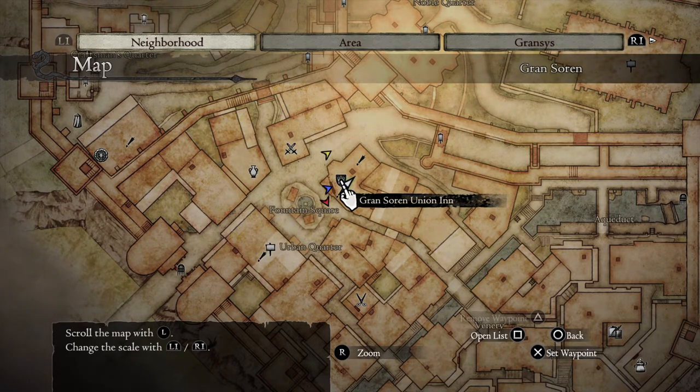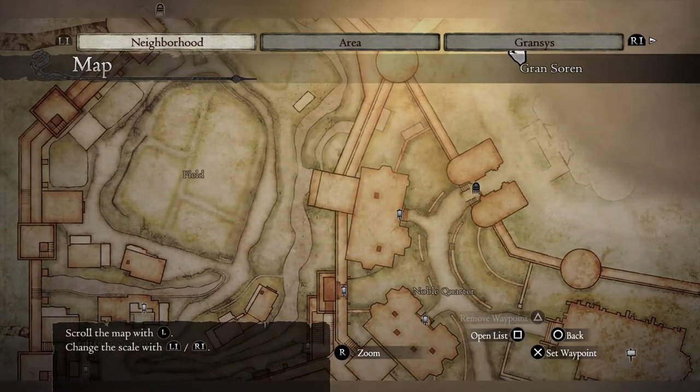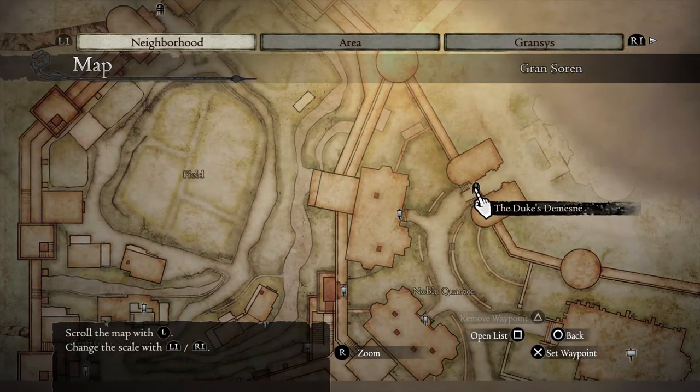I'm going to close the map here. The reason I had it up is so you have a reference to where we're starting from and where we're going. As you can see from where I just scrolled, we're going to start from the inn and end up at the duke's mansion — not sure that's how you spell it, so just laugh at me, it's fine.